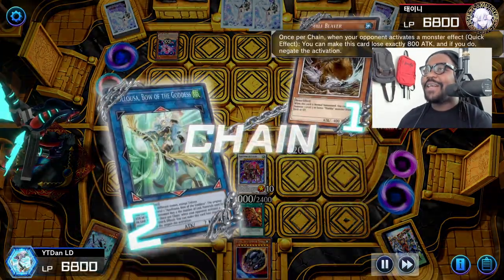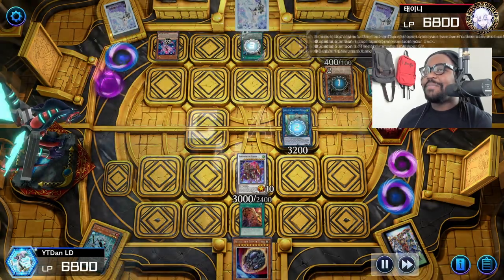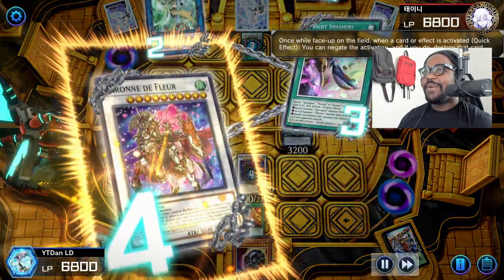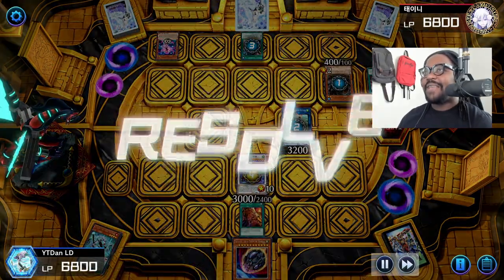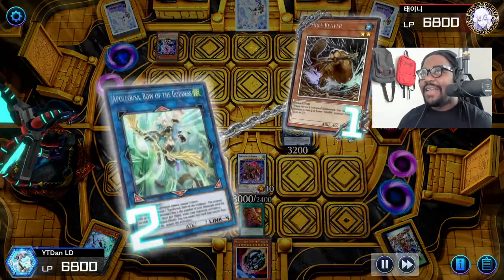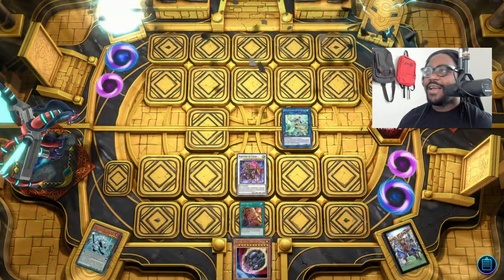We're going to use a monster effect to negate the spell — because they run Sprightl Starter and Sprightl Smashers. He plays his spell card, we negate it. I stopped your normal summon, I stopped your spell card, and if this is a monster it's negated. That's just GG and he's out of here.